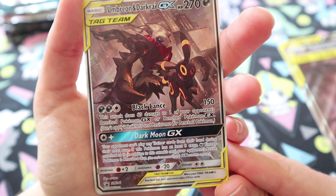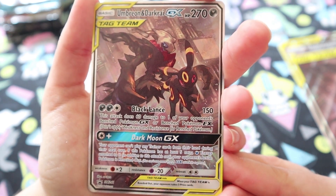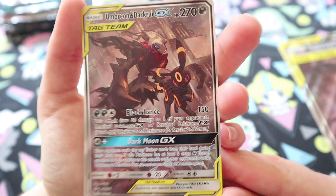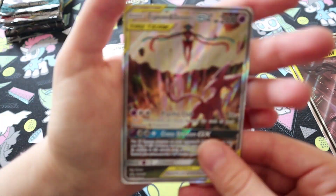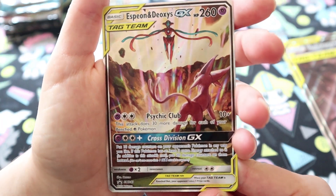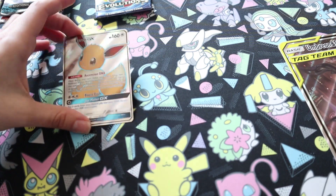I'm guessing it's a Ryta artwork because it's a tag team, but it's actually Sotaro. The original one is in Cosmic Eclipse. And then we have Espeon and Deoxys, number 240 — very cool artwork. We couldn't pass these up, the artwork is so cool.